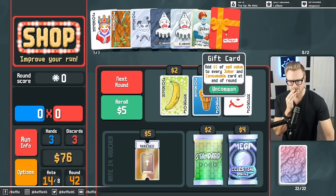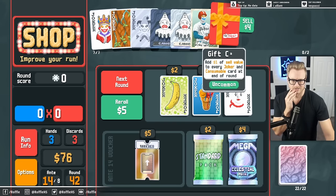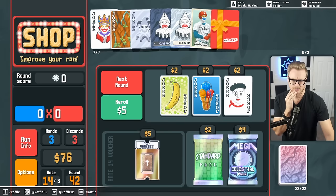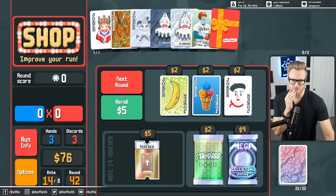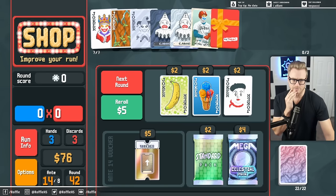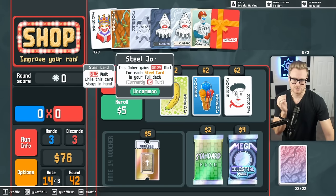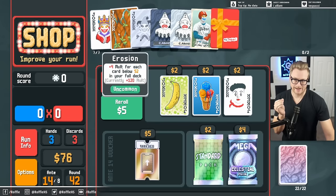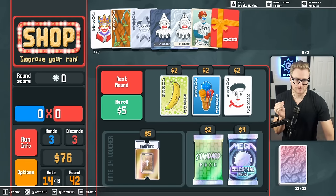Gift card sell? I wouldn't mind farming up some extra money. Because we're already more than strong enough, I don't think I need the base vault. Baron, Mime, and Steel all trigger before the Erosion, so we don't actually generate that much mult off of this.